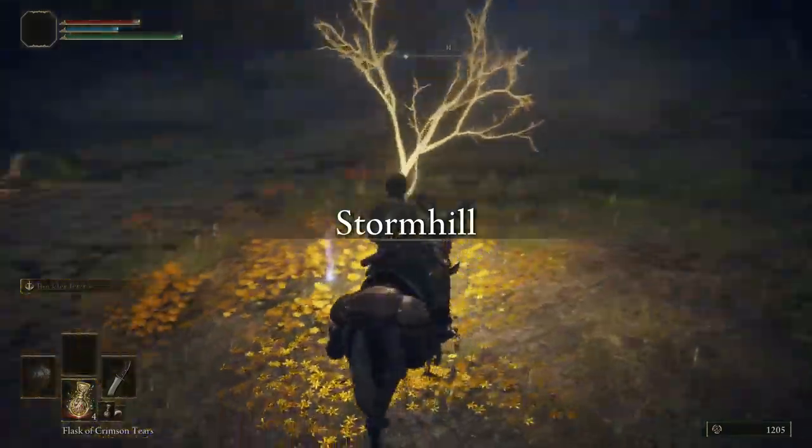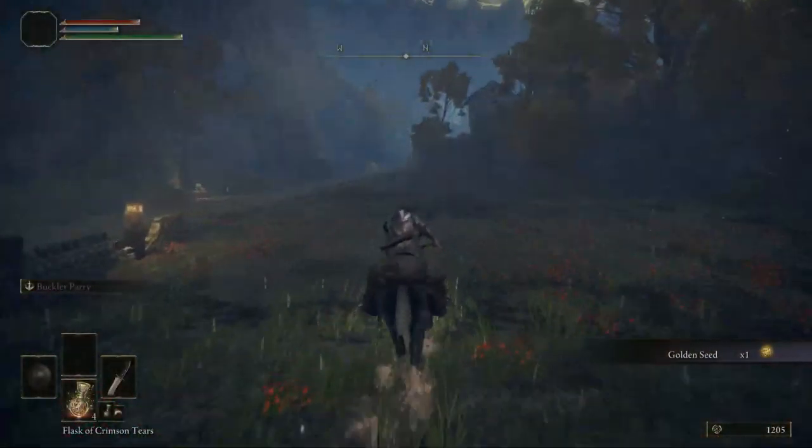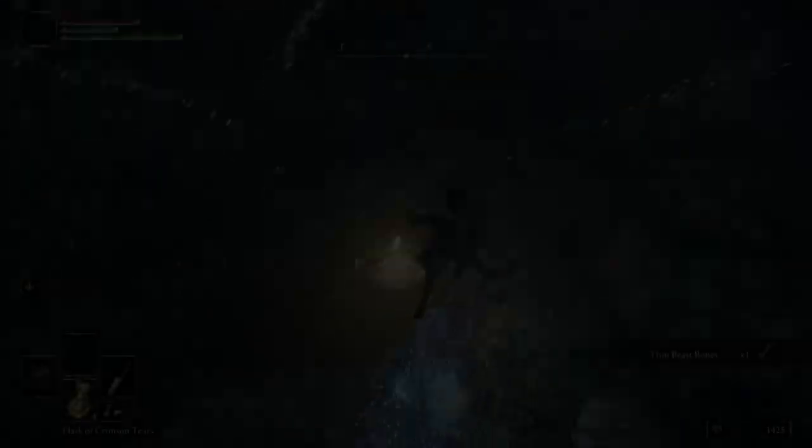You can pick up the golden seed along the way. Also at the top of the hill, we can activate a site of grace checkpoint for Stormhill Shack.